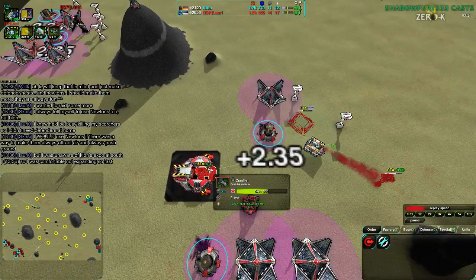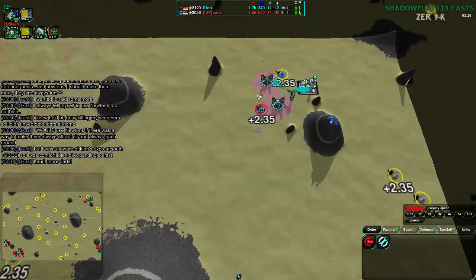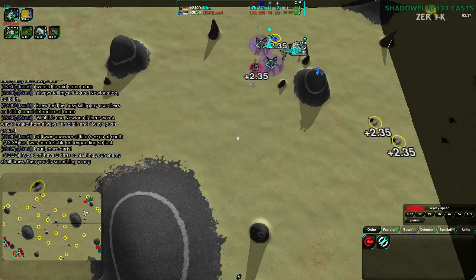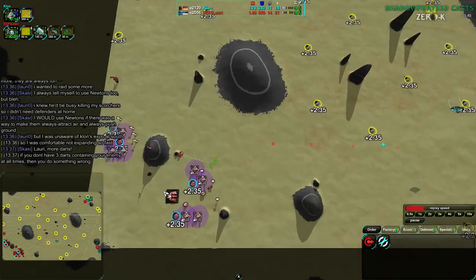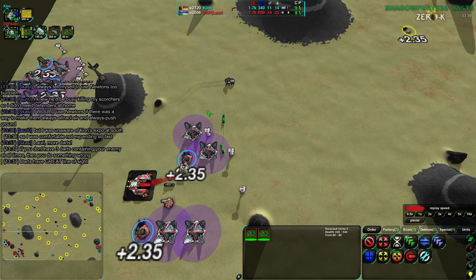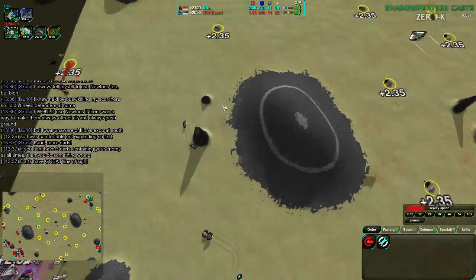There are crashers being built, but it's a couple minutes later than I would have expected. More darts might be interesting. There aren't a lot of static defenses in the main base — darts could actually do a decent amount of damage in this area. They die immediately in some spots, but in the northeast, yeah, until this Lotus comes up — well, it has come up now, but prior to that Lotus, darts would have been fairly useful. And there are more darts being built. Lauri has built more darts — though Lauri is also watching, so they heard that.